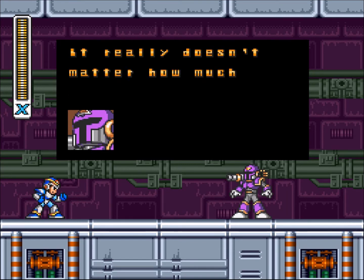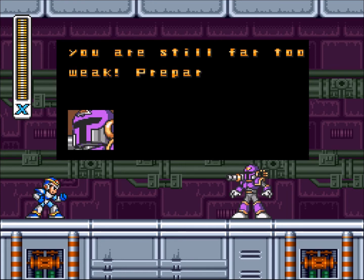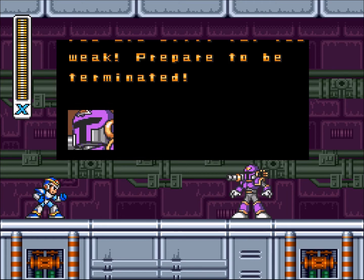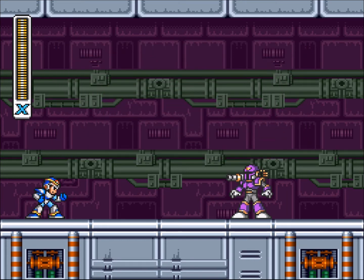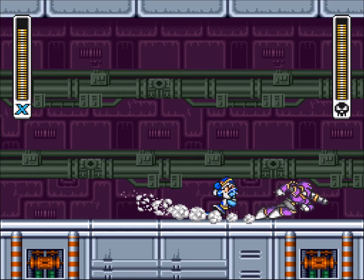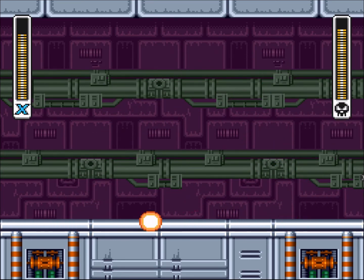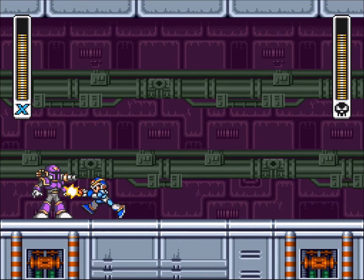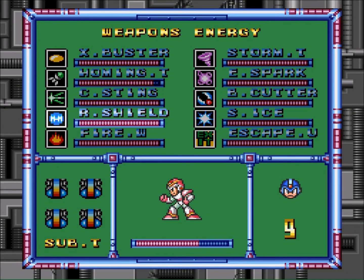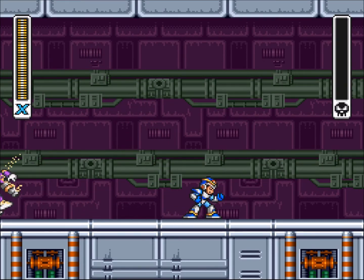It really doesn't matter how much energy you absorb X — you are still far too weak. Prepare to be terminated. And the boss fight is on just like that. I was gonna try to use the Hadouken on him but I derped on that one. We can just do this. There we go, he's dead. See? It kills in one shot.